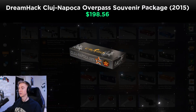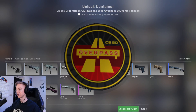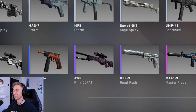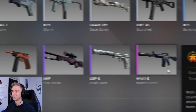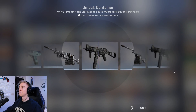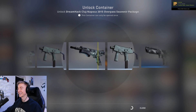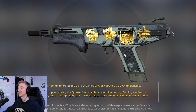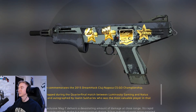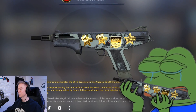Then we move on to Dreamhack 2015. This is the Overpass collection, so we'd be hoping to get an Orion DD Pat in souvenir — that would be unreal. Also a Masterpiece would be pretty cool, or a Desert Eagle Urban DD Pat or Block Night from the lower tier. The stickers tell me it's Navi and Luminosity. Very cool — I love these old school stickers, they bring back such good memories. Such a shame it's on such a terrible gun.